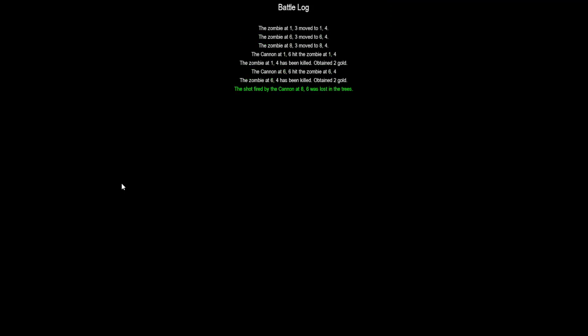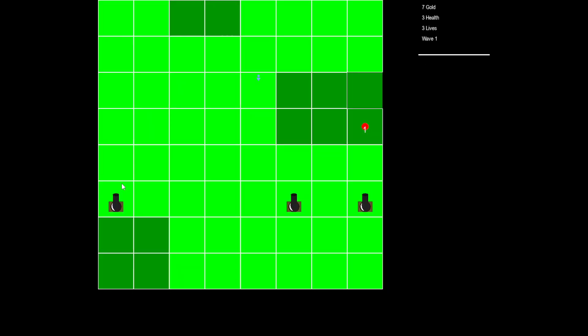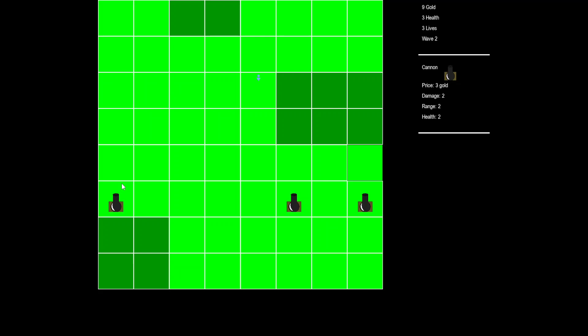Here's what I was talking about earlier — this shot that I fired from the 8-6 cannon got lost in the trees. So in case of that emergency, the way we placed them, there is still a play style underneath them, which means the cannon will not miss this next shot. So all we've got to do is just end this turn. There we go, he's dead. Wave one's complete. Let's move on to wave two.